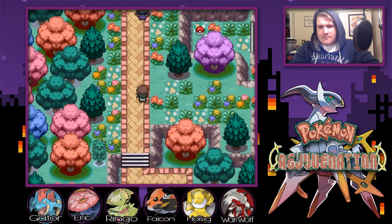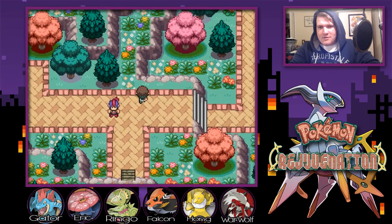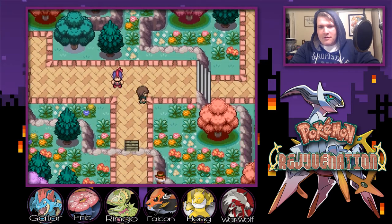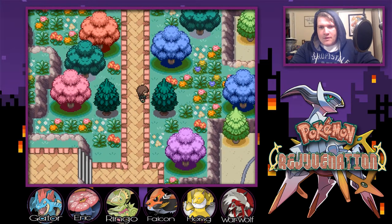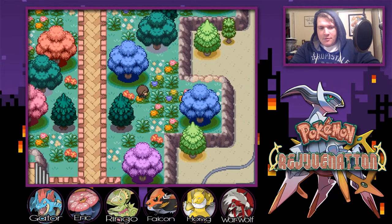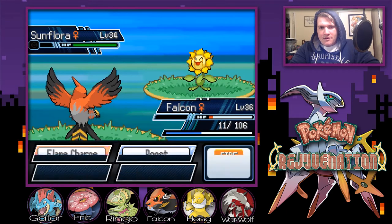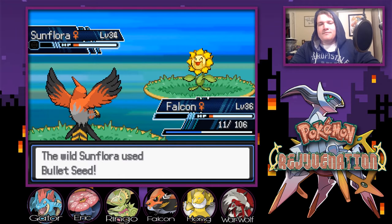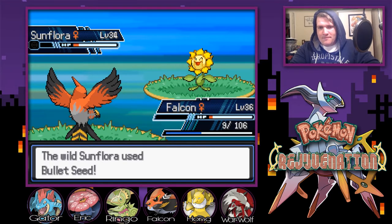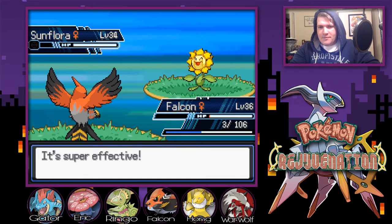We need somewhere to heal. There's Nim again — Nim keeps bringing us into like crazy battle situations, dude, and I'm not digging it. There's a damn item over here somewhere — Reverse Candy. Some Reversing Candies. Pound Flame, go ahead. Taken out by a stupid one. Maybe it only hits me — yeah I got it. That's what I'm talking about.